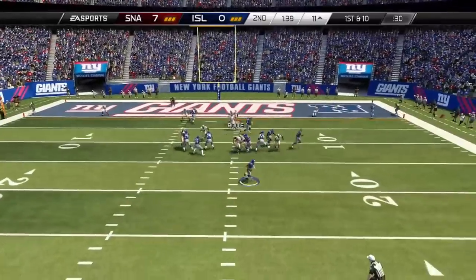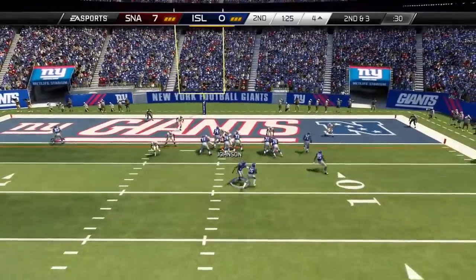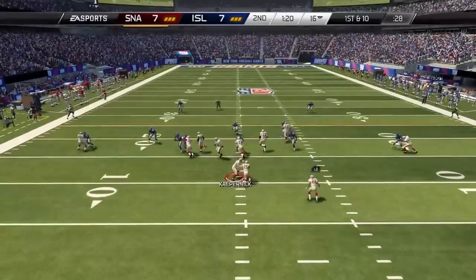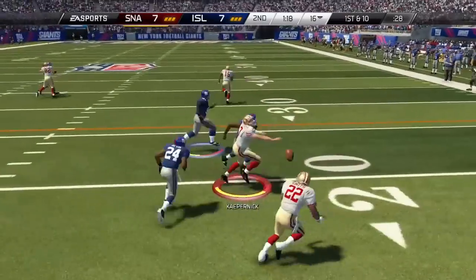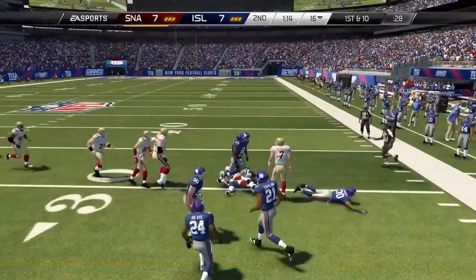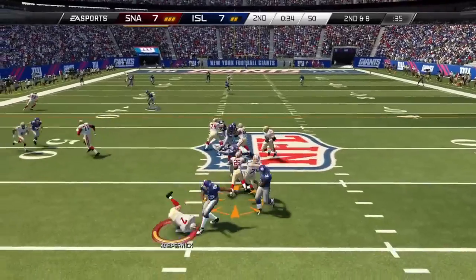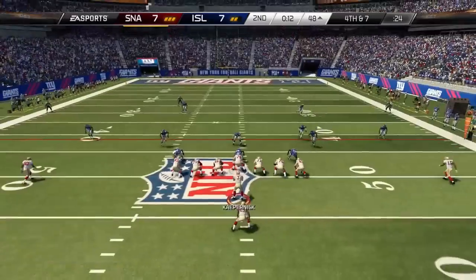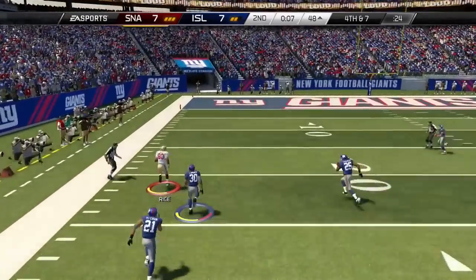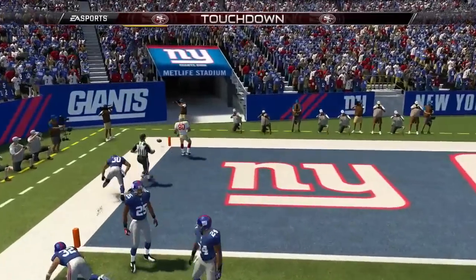Le'Veon Bell was an absolute monster in this game. We get a tip drill but Le'Veon Bell just punches it in, tightening up the game in the second quarter. We pitch it to Emmitt Smith and go back to the read option — this man was having problems stopping it and if he can't stop it, I'm going to keep running it. On fourth and seven, we run an out route with less than 10 seconds to go to score a touchdown before halftime.